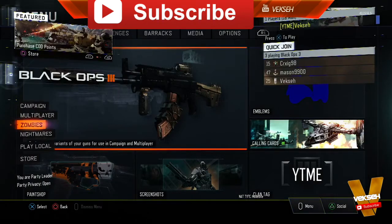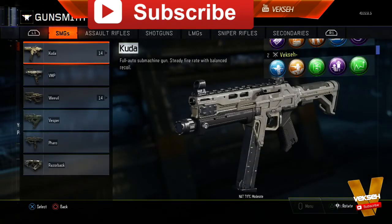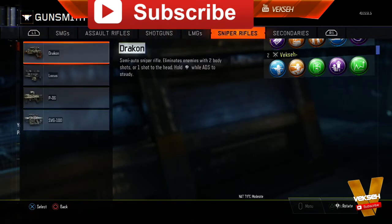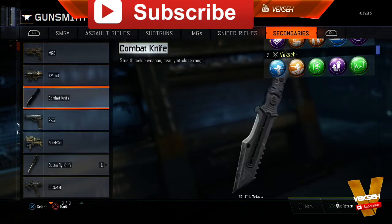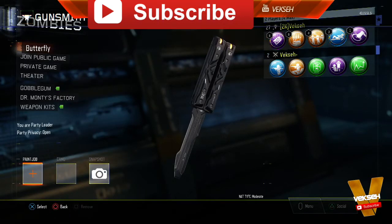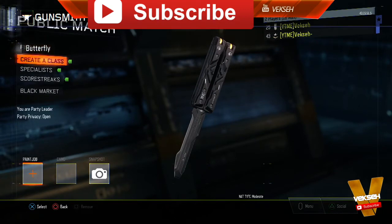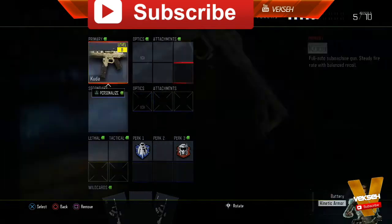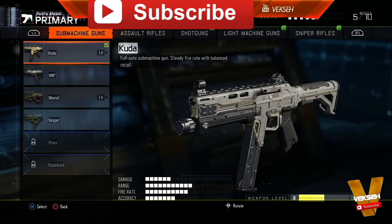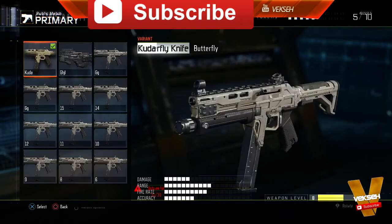Your screen should look like the one shown here. Press X and head into Zombies again using controller one, then press X with controller two to reconnect — you should be taken right into the Gunsmith. Once in the Gunsmith, go over to the Black Market weapons, select the butterfly knife, and press X on the variant you made for it. Your screen should look like mine here. Then press Circle to go back, press Up and X to return to multiplayer — it's processing in the background. Go into Public Match, select Create a Class with controller one, click on any class you want to swap for the special weapons, then press Circle with controller two to save the variant.